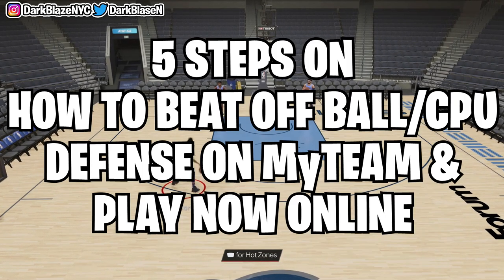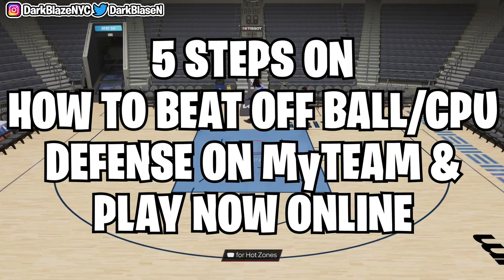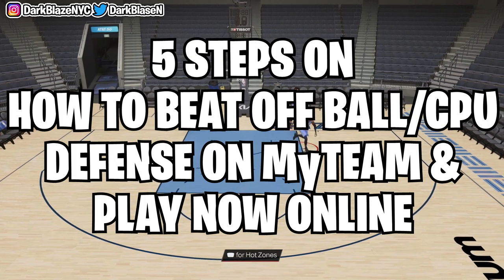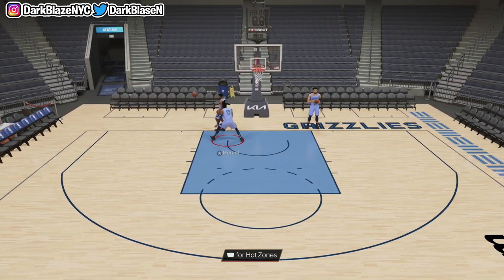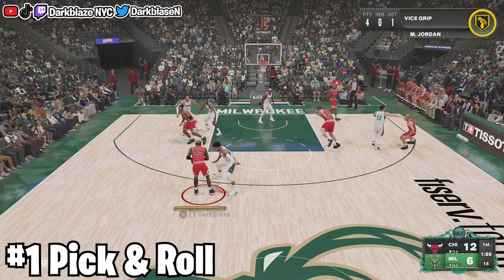I'm going to give y'all five steps of how to beat the off-ball CPU defense in MyTeam and playing online. Step number one: pick and roll. A lot of guys like to off-ball with their centers, so what you gotta do is use screens at all times when somebody is using CPU defense on you.